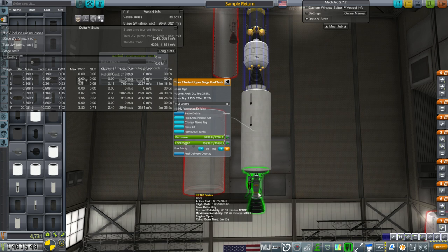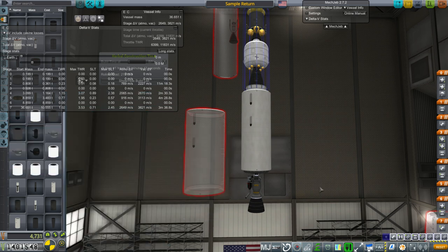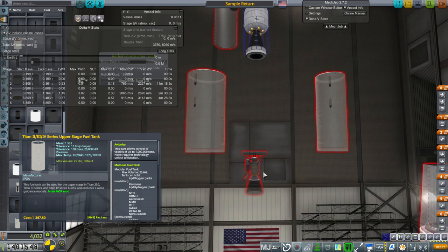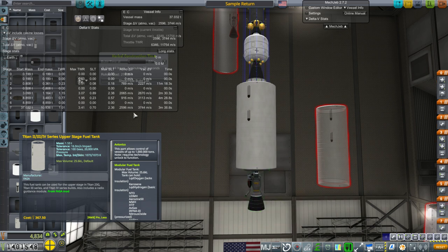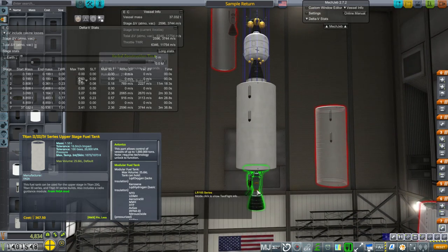The LR-105 when upgraded has a rated burn time of 5 minutes and 50 seconds — that's the NA-5 variant. I figured I could use a bigger tank to take advantage of its burn time, so I purchased the Titan 2/3/4 upper stage fuel tank. But the max volume is the same as the old tank, and because it's heavier, our delta-V actually goes down. The old tank gives us 3821 delta-V, while this visibly larger tank gives the same burn time and less delta-V.